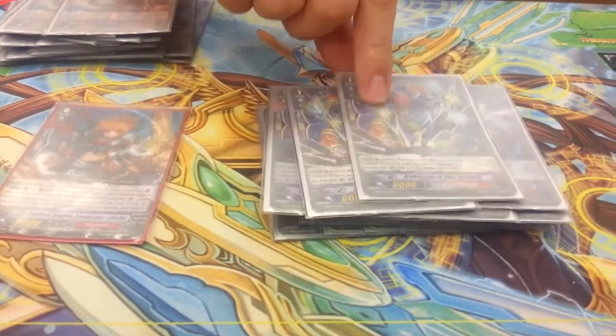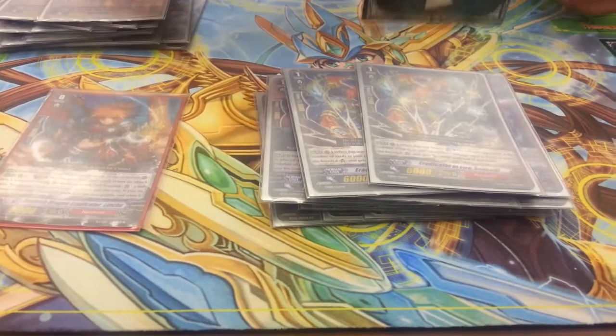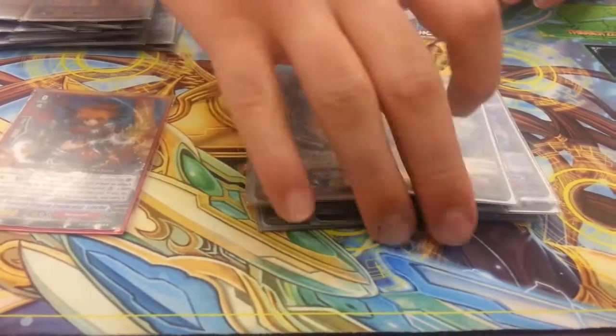2 Kokaiji — when he boosts a Narukami vanguard, he basically becomes a 10k booster if your opponent has 3 or more damage. Really helps out with numbers.